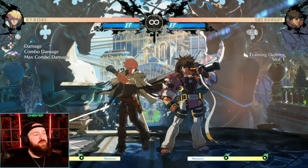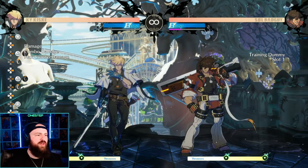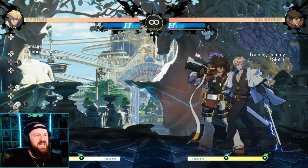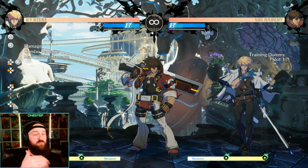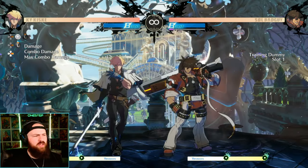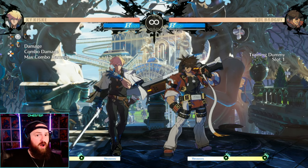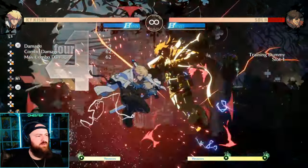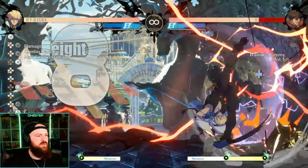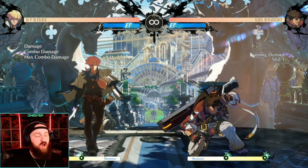Like most fighting games, Guilty Gear Strive has lows and overheads. If your opponent is blocking and you just can't get a hit in because you're doing all these normal hits, you can do a low hit, breaking their guard. So if they're guarding a lot you can start a low combo string and get a whole combo off just by hitting them low. You can see how much damage we got off just because we hit them low and caught them off guard.